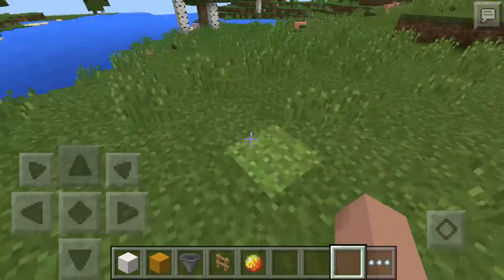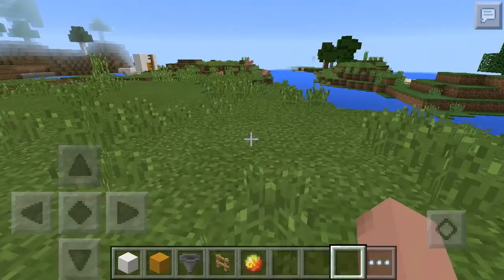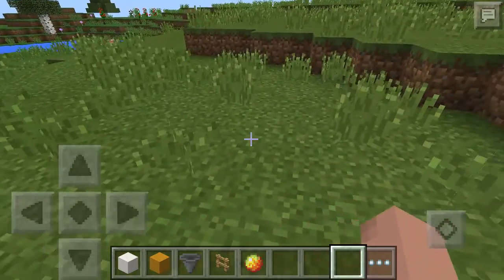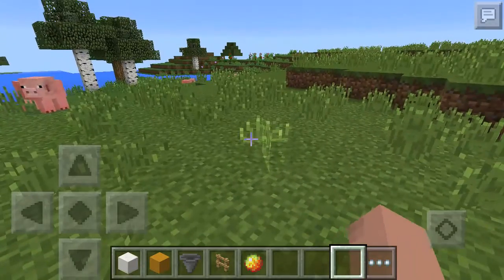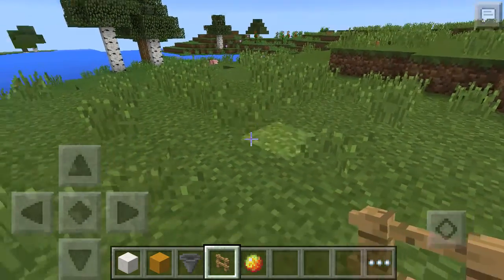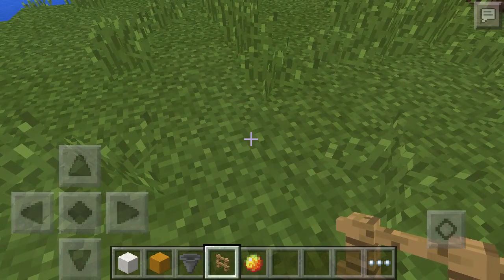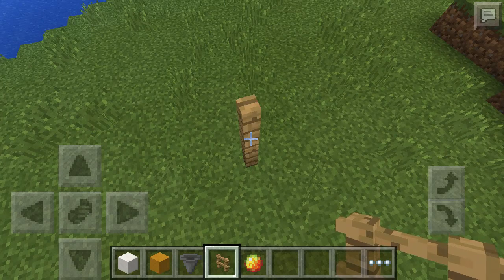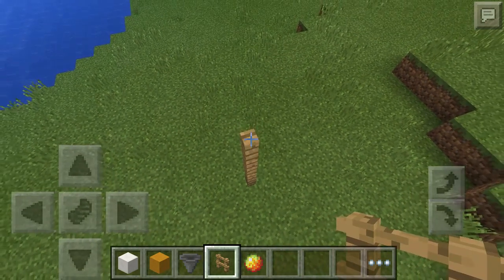What's up YouTube, Birdie here! Today I'll be showing you how to make a basketball ring in Minecraft Pocket Edition. First of all, you need fence and put at least five going up — one, two, three, four, five.